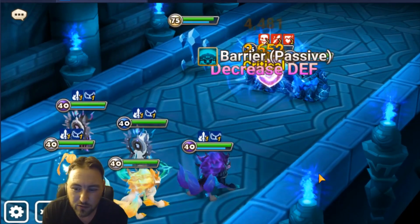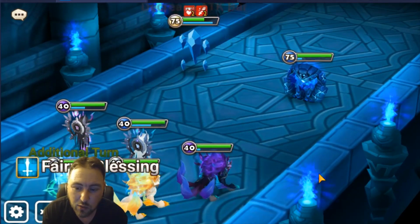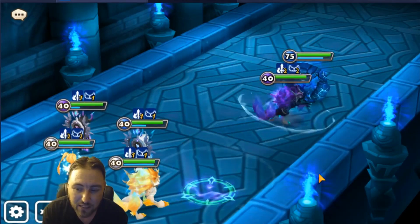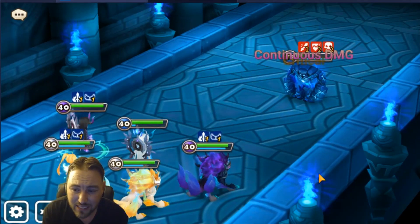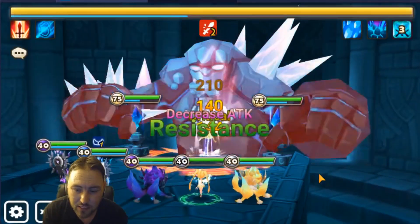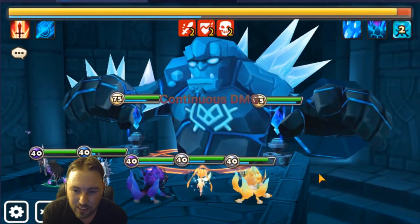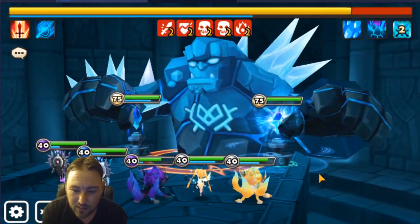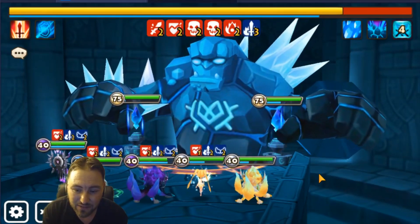I was running Bernard at first, which was great, but with his skill 2 he's always going to target the middle guys. If he defense breaks them, everything goes into them and it gives the side crystals the opportunity to kill you. Because I'm not running any wind units, everything is element-neutral - a lot of them actually target the crystals, so that's Veromos's job on the waves.